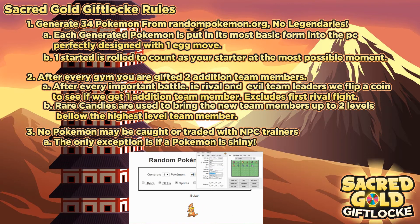For example, if we roll a Monferno, we put a Chimchar in the box with perfect IVs and its Egg move, as well as the ability we get to pick. One of the Pokemon is then rolled, and that counts as our starter for the playthrough. We'll be doing that at the start of episode number one.